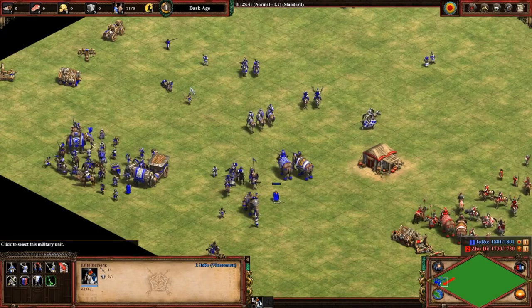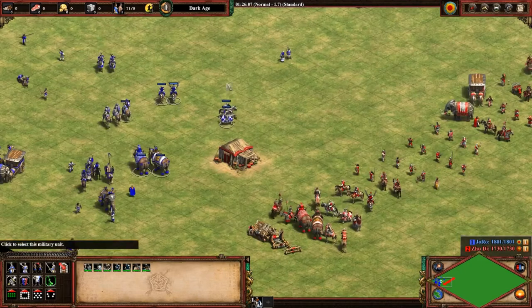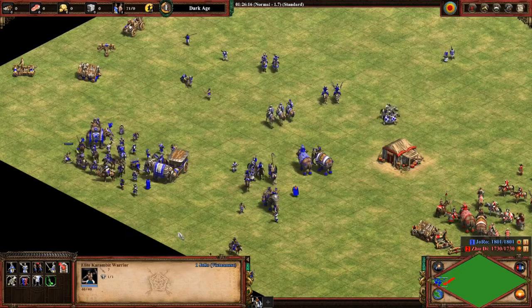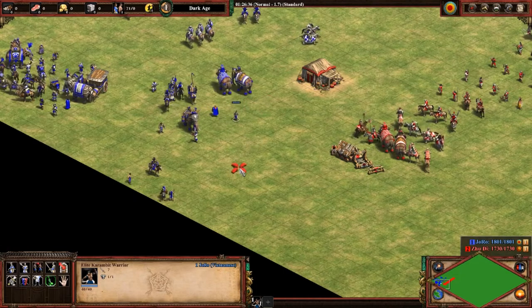Arbalests can outperform Berserks but it depends on the situation. Gunpowder does pretty well against them, but Berserks kill all the infantry line and even do well against cavalry. Next up is the Elite Karambit Warrior — the Malay unique unit. It's very cheap, around 30 food and 15 gold, and counts as only half a population space, which means you can mass a lot of them.